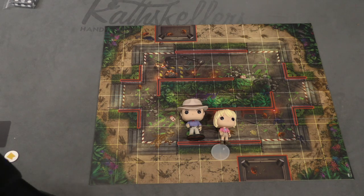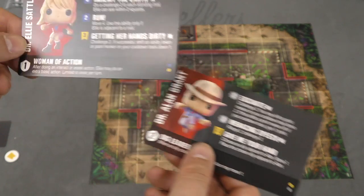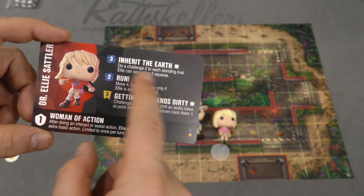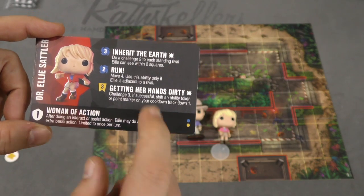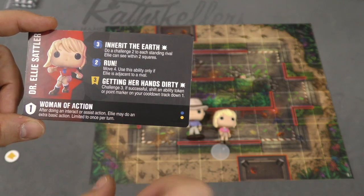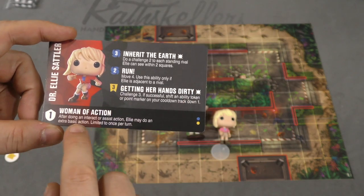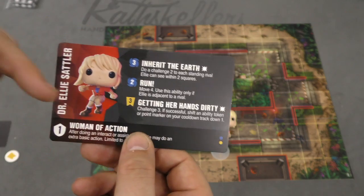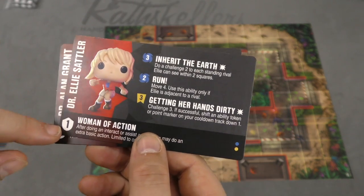Then we have Dr. Ellie Sattler and Dr. Alan Grant. Ellie is another support character, although she can whoop up on everyone within two squares. She can move four if she's next to somebody else. She can challenge someone for three and then shift an ability token or point marker down by one. And whenever she does an interact or assist action, she can do an extra basic action. Just a really good all-round person to have on a team, although only one defense.